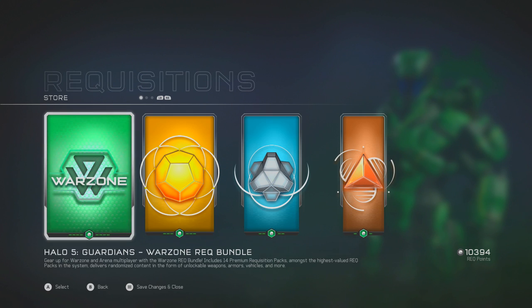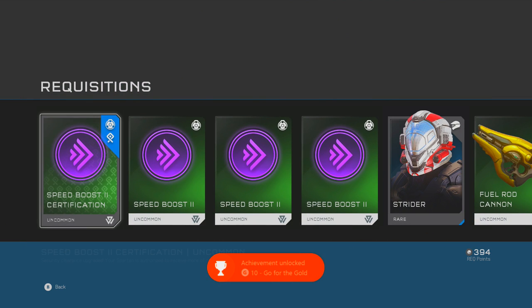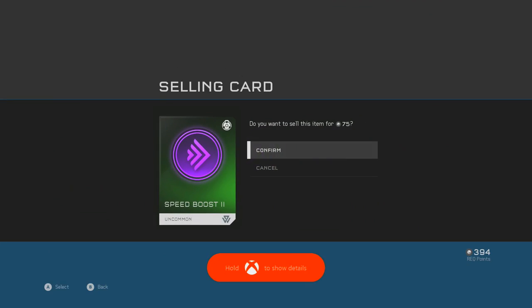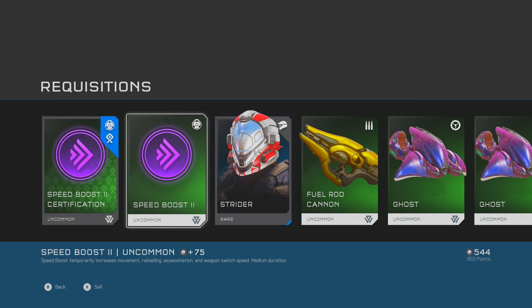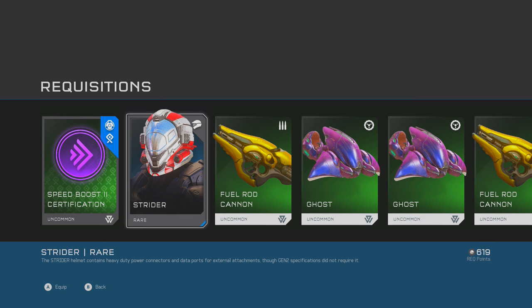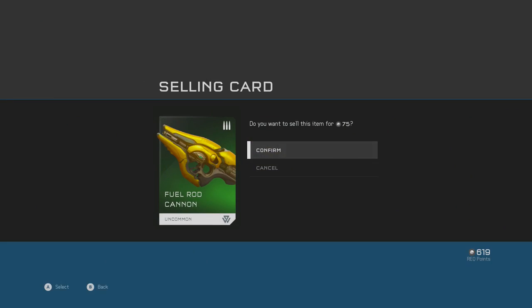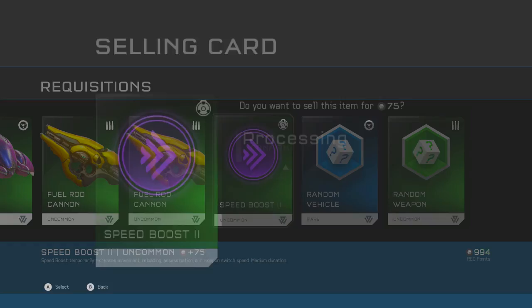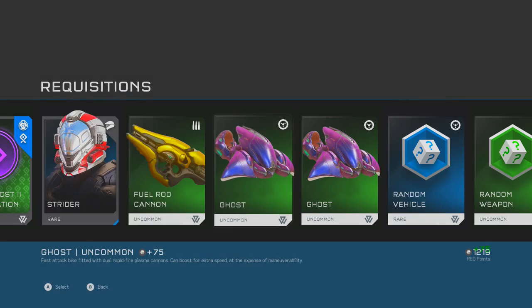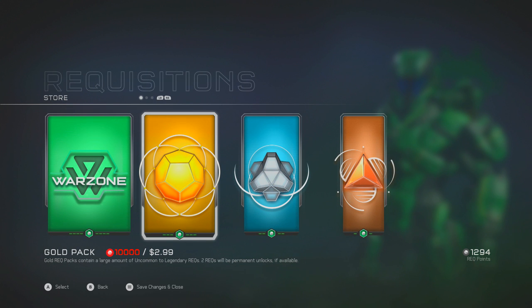We also have 10,000 RP, so we're going to buy our first rec pack. We got an achievement for it — go for the gold! Speed boost 2 certification, which means we're going to get a bunch of speed boost 2s since we'll receive more of the associated recs in the future. Strider — new rare helmet! Fuel rod cannon, ghost, ghost, fuel rod cannon. Wow, we have a lot of fuel rod cannons and ghosts. Let's sell a lot of these — I want to have as many points as possible, so I'm only keeping stuff I plan on using. We're getting so many RPs back for literally doing nothing — I'm a fan of that.